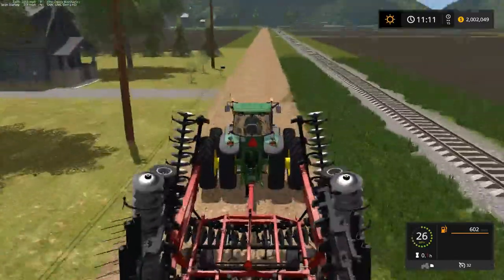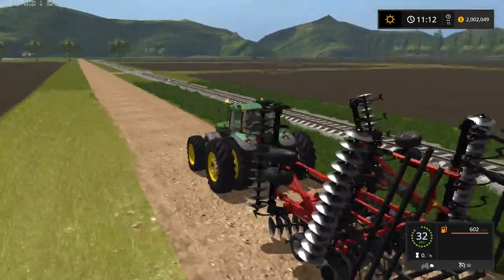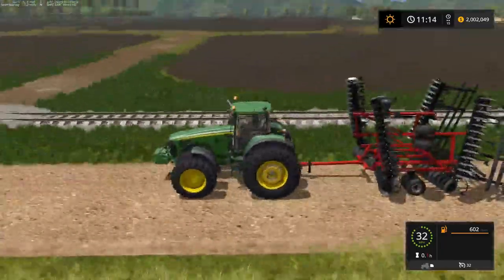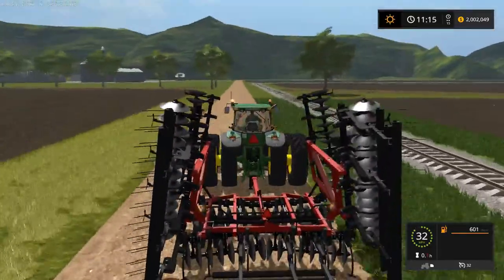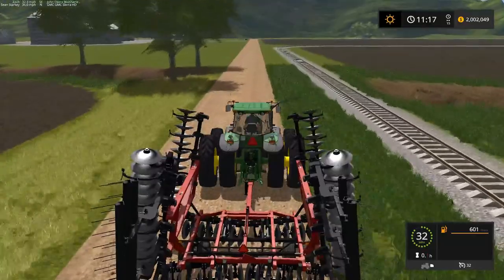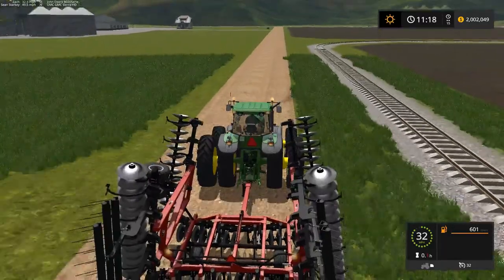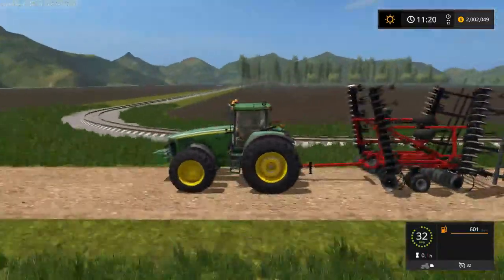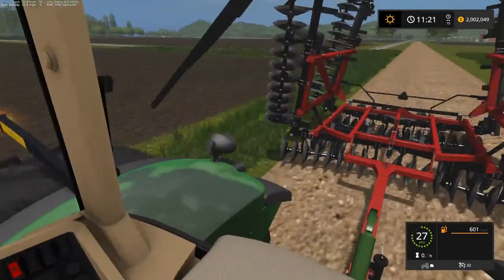Around here discs are more of a heavier tillage tool — discs or chisel plows — so I normally do set mine up as a plow in game, but it comes down to personal preference. Where I'm at we mostly disc in stalks. My disc will be a fall tillage tool — I'll disc in the stalks and it'll leave chopped straw on the ground. The game will recognize it as being cultivated but it'll still look like it hasn't been, because the chopped straw will still be on the ground.